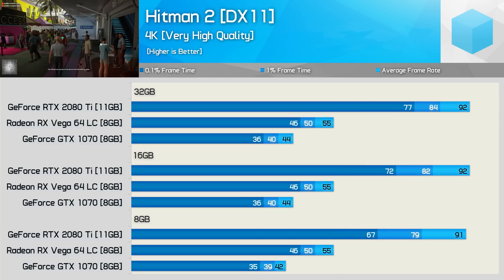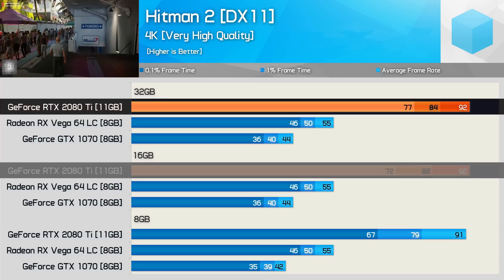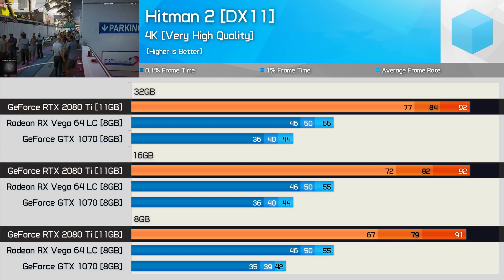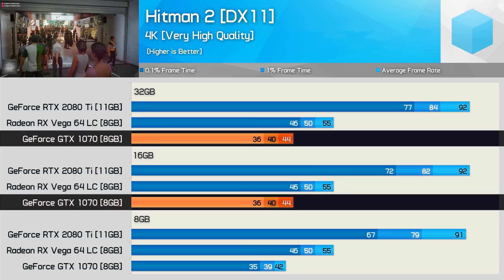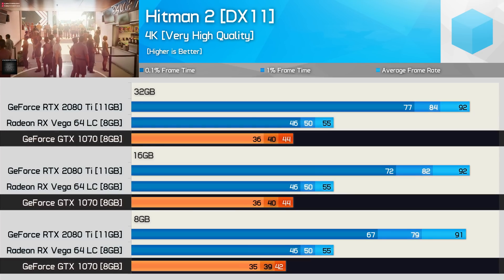Moving to 4K with Hitman 2, we again see better performance for the RTX 2080 Ti when paired with 32GB of system memory — frame time performance boosted by as much as 7%. Vega 64 saw no change in performance even with 8GB of RAM, and the GTX 1070 was much the same, though we did see a small drop-off with just 8GB.